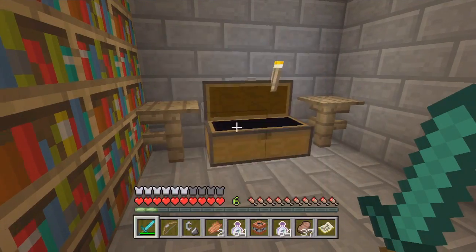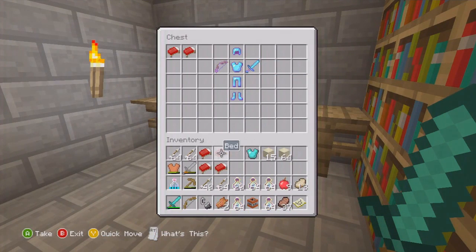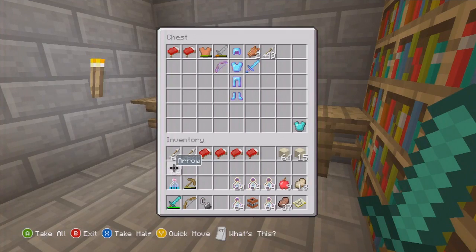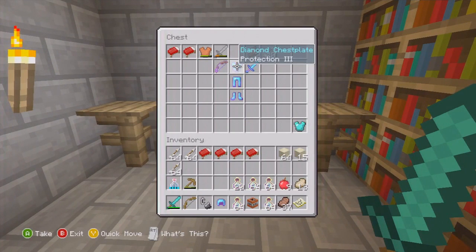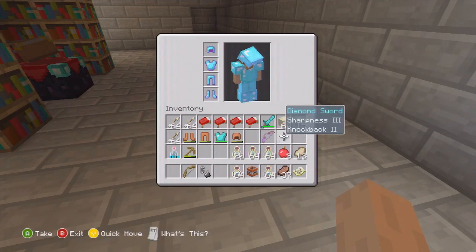Oh my God. Holy crap! Totally just got some OP stuff right here. Let's see here. Put that over there. Got to do some reorganizing here. Holy crud, dude. I don't think we'll need that many arrows, but just in case. So let's see — we've got Protection 3, Aqua Infinity, Respiration. Protection, Fire Protection, Projection, Sharpness, and Knockback, and Power and Flame 1. Oh my God, we just got decked out! Holy crap. Let's put this stuff on. I'm so glad we were checking behind that type of stuff.